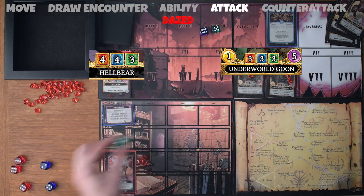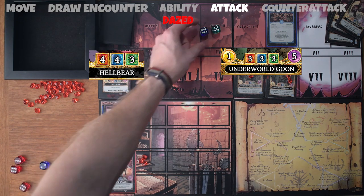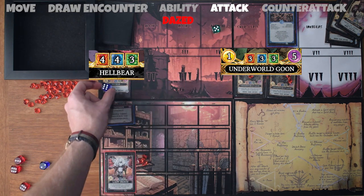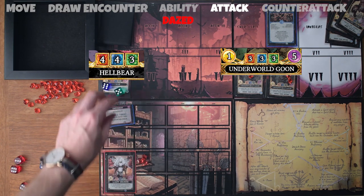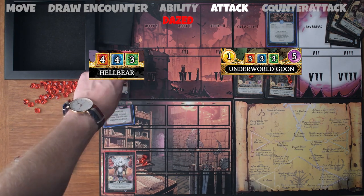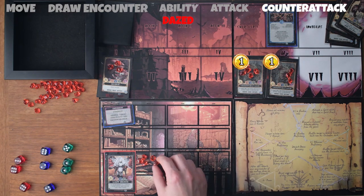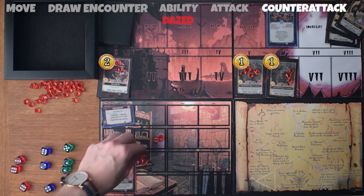The ethereal resistance is three on the hellbear and three on the goons. The two ones are not going to help. But we do have a five in shadow and a five in ethereal. Since the hellbear is going to deal us the most damage, the five in ethereal is going to beat the three resistance. We'll take two points of essence and move on to the counterattack.